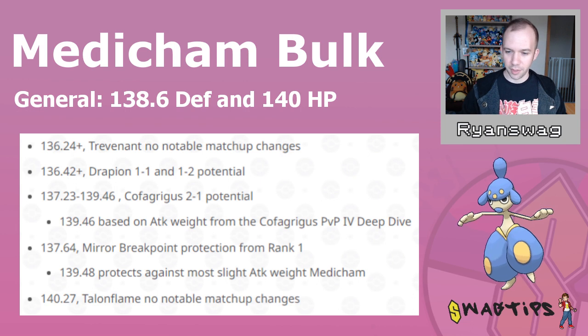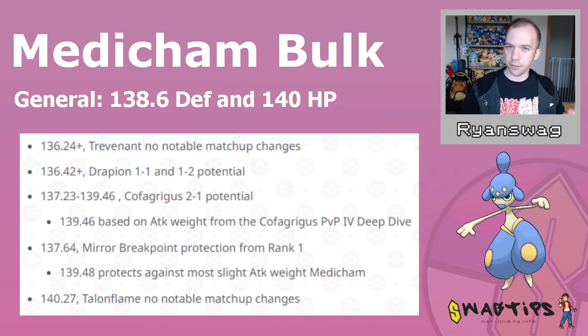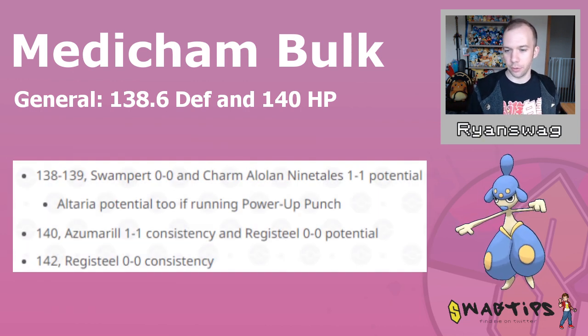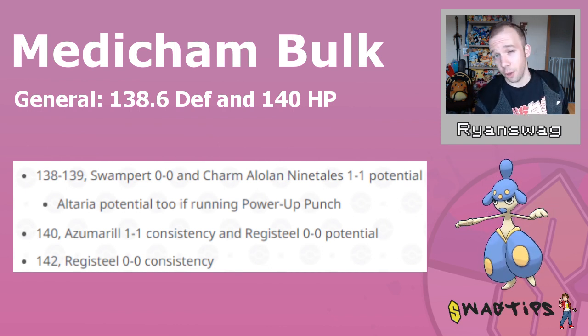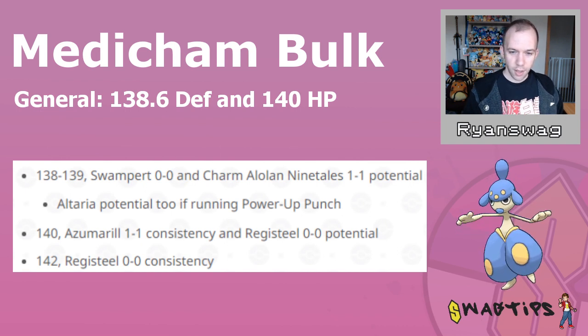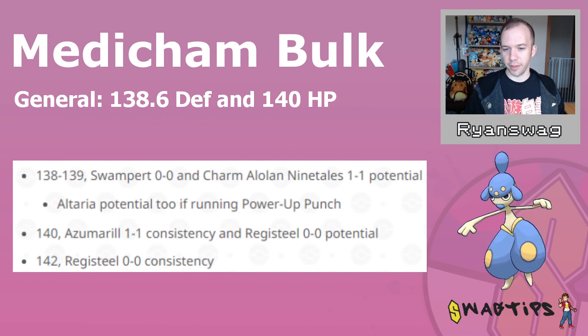Having that level of defense will better protect you in the mirror, and it can also enable the Drapion 1-2 shield scenario — you spend one shield, they spend two shields. It can also enable the Cofagrigus 2-1 shield scenario. That doesn't sound great, but it beats the alternative of not winning that specific situation. The HP level can help you out in the Swampert 0-0 shield scenario, the Alolan Ninetales 1-1 shield scenario, and may help against Altaria in the 1-1 and possibly 2-1 shield scenarios running Power-Up Punch with Psychic. It can also help in the Azumarill 1-1 shield scenario using Psychic only, and the Registeel 0-0 situation. Having 142 HP makes the Registeel situation just a bit more consistent.